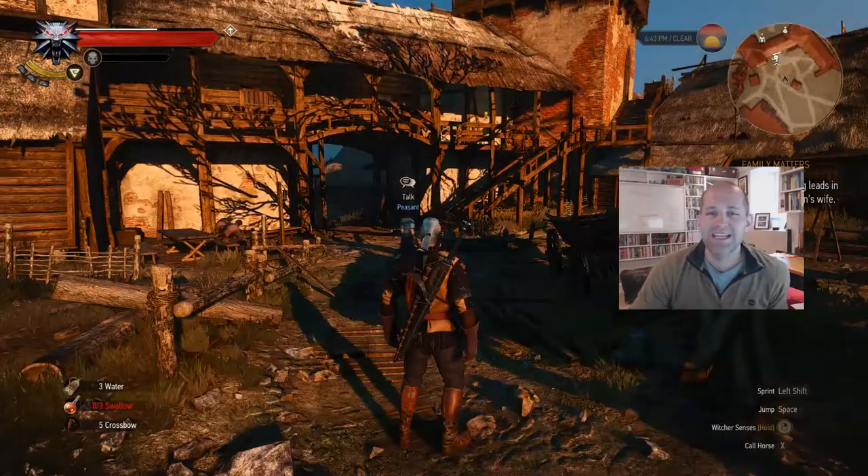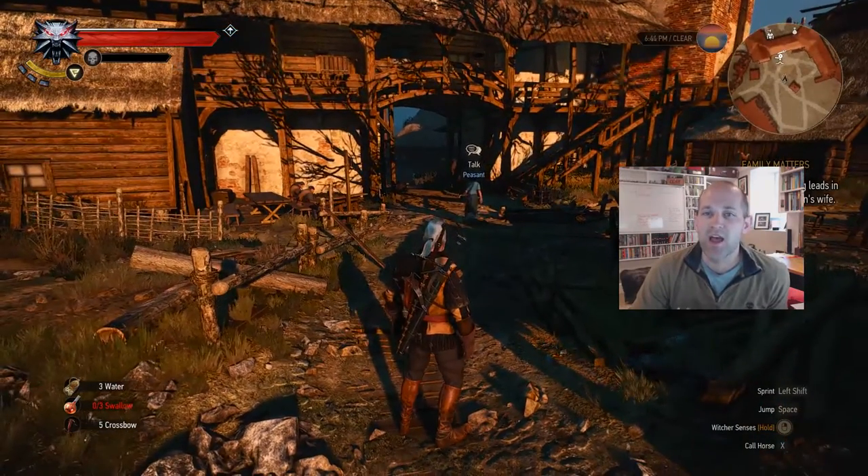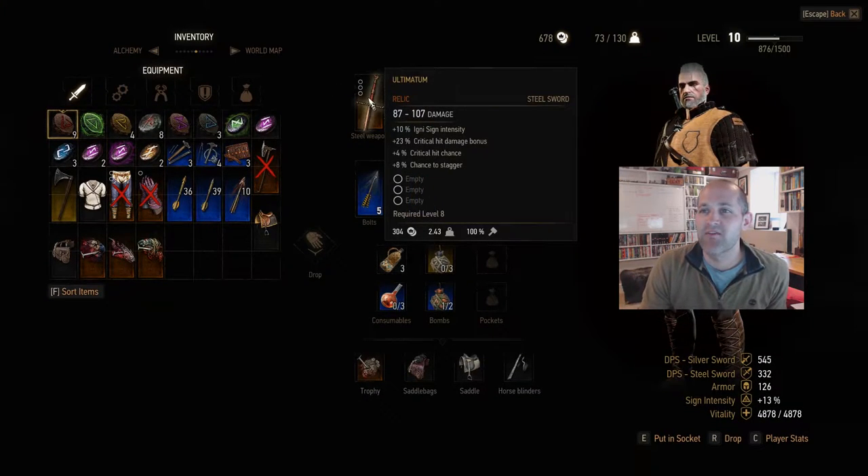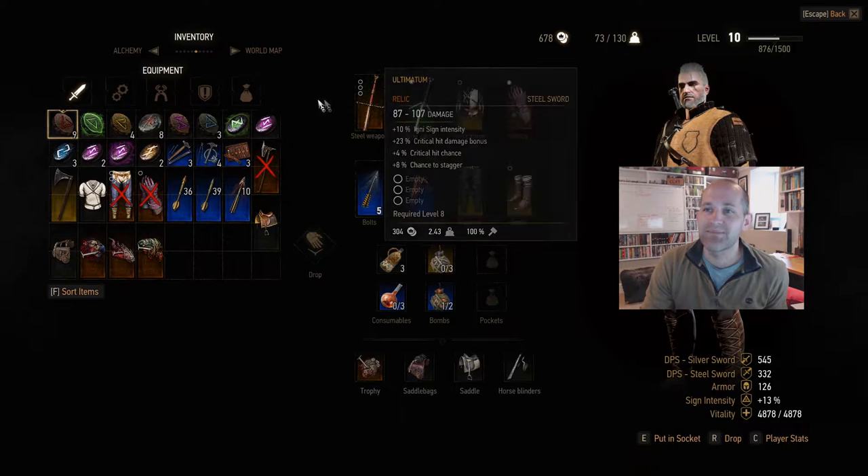Hey guys, Fragman Saul here. This little video is to show whether runestones and glyphs stack in weapons. As you can see, I've got an ultimatum sword with three sockets in it and it's also got a plus 8% to stagger.